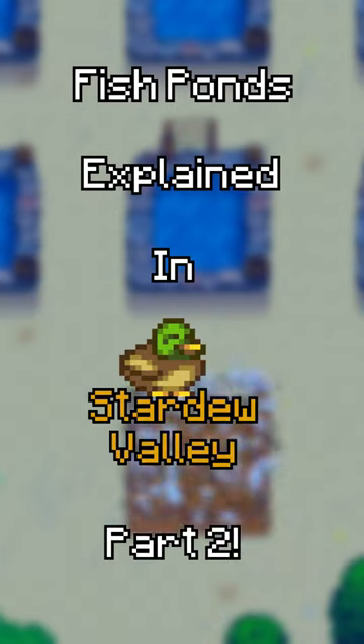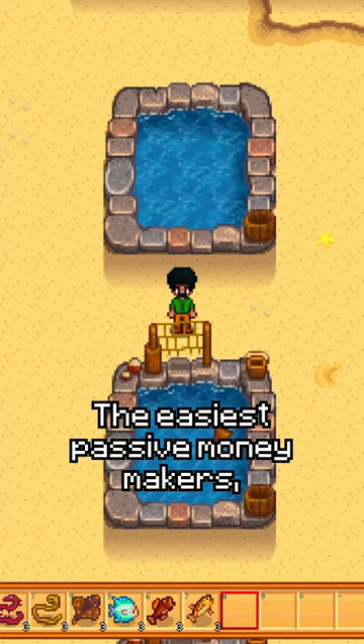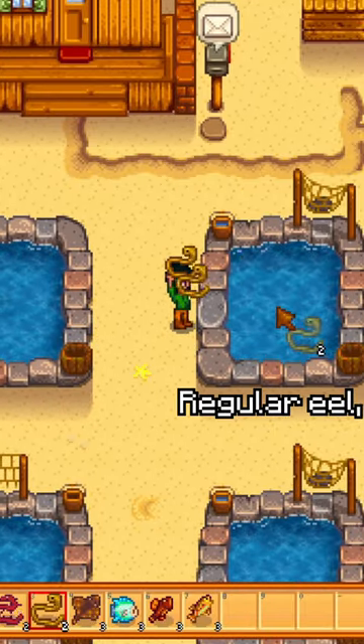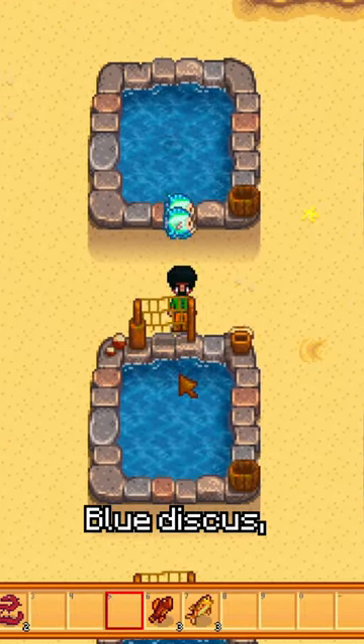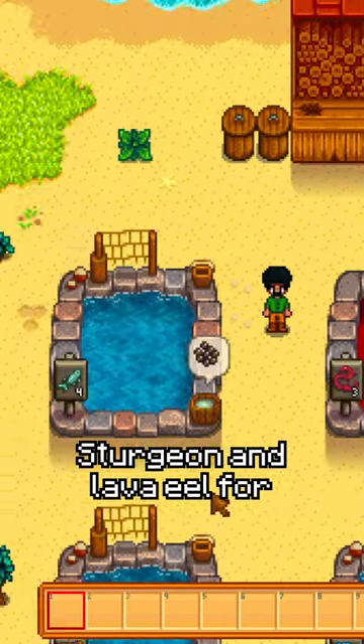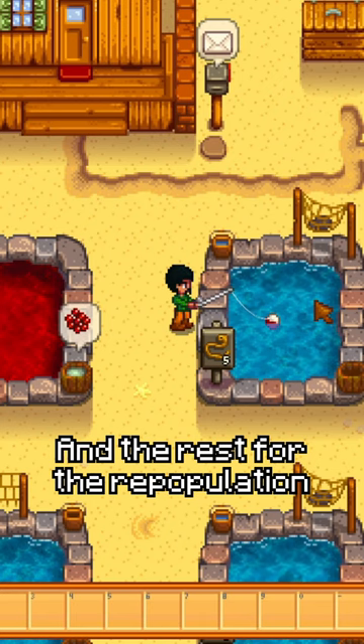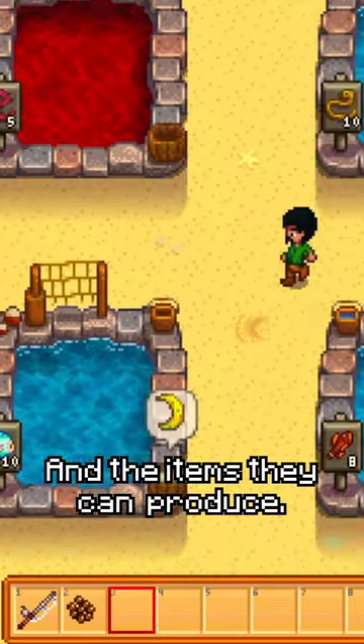Fish Ponds are one of the easiest passive money makers, with some of the best fish being Sturgeon, Lava Eel, Regular Eel, Stingrays, Blue Discus, Wood Skip, and Rainbow Trout. Sturgeon and Lava Eel are best for money from the roe — Sturgeon roe turns into Caviar, and Lava Eel roe into Aged Roe — while the rest are valuable for repopulation and the items they can produce.